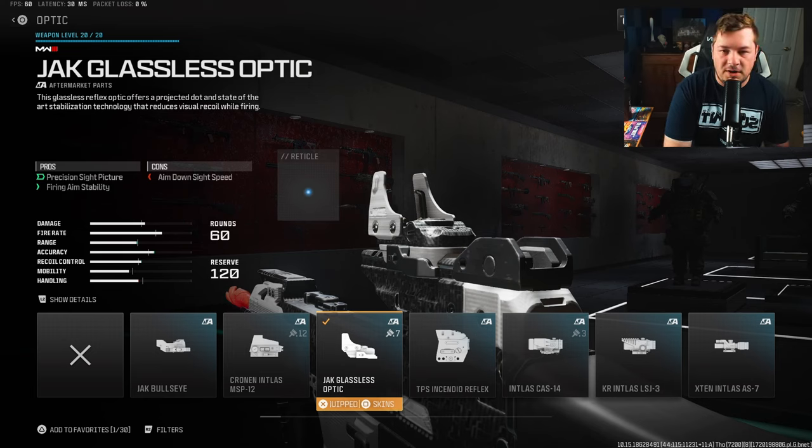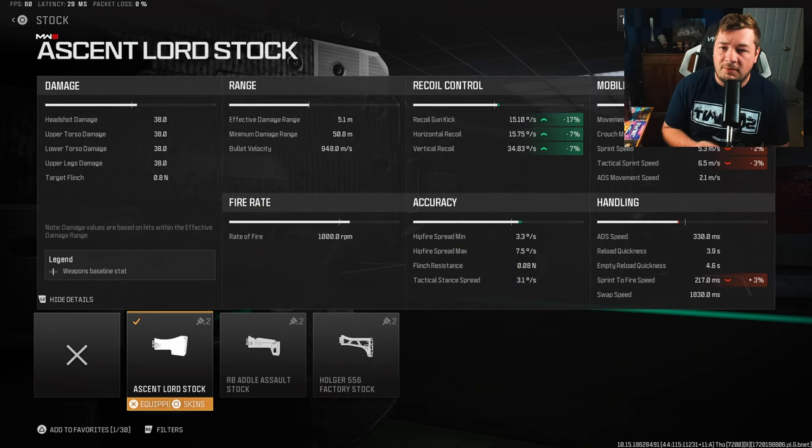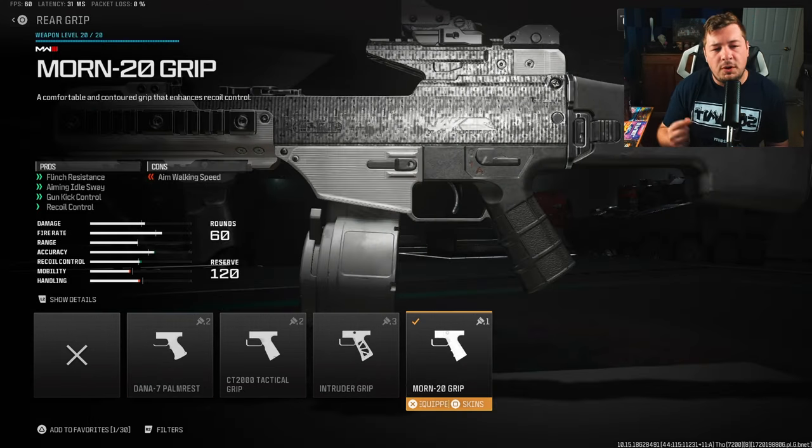For the optic, I'm using the Jack Glassless optic, which gives you fire aiming stability — aka visual recoil control. You're going to see this on a lot of the weapons I'm about to show you; I use it on a lot of setups in general. For a stock, I'm throwing on the Ascent Lord stock, which gives aiming idle sway, recoil control, gun kick control, and fire aiming stability — 17% to gun kick and 7% to horizontal and vertical recoil control.